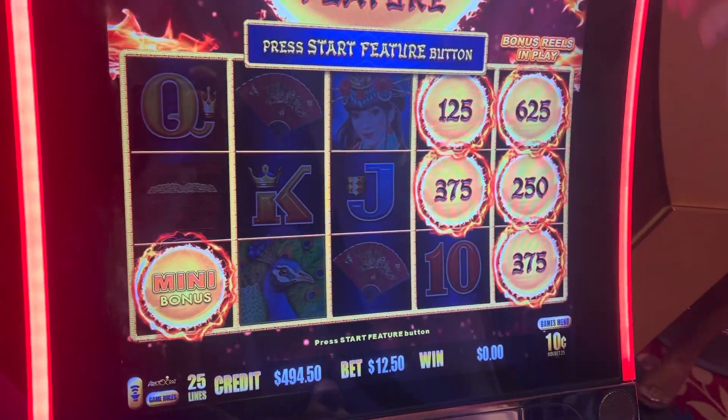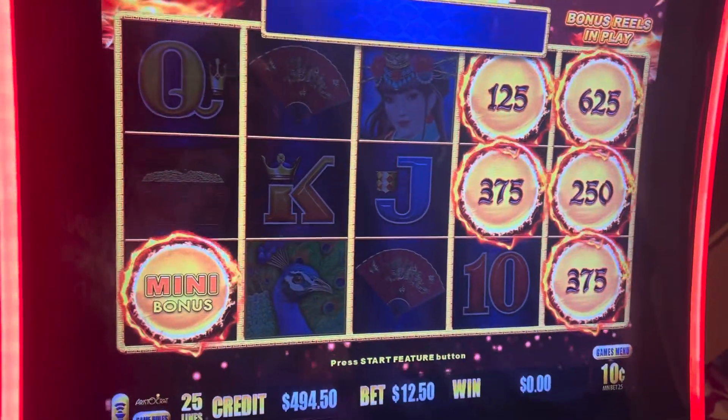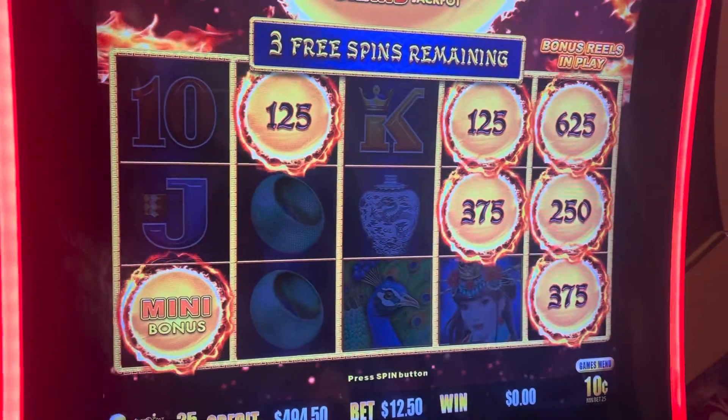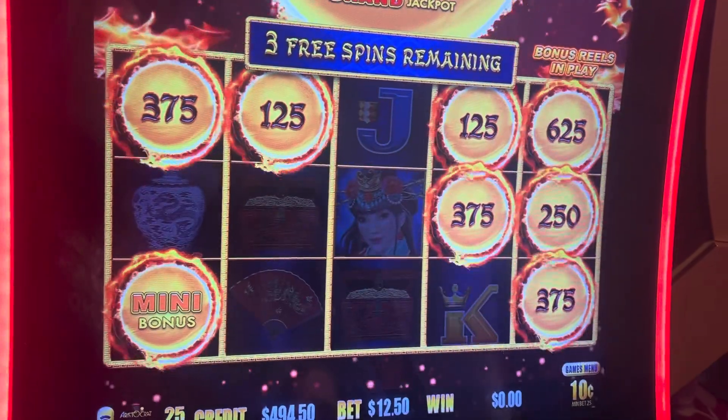Have a good piece of money. This machine right here is on fire right now. We've got the $1,000 major up there. Let's go, let's drop it down here. $12.50 — that's $10,000. Come on, that blue is just dancing. Can we land one? Another $37.50.